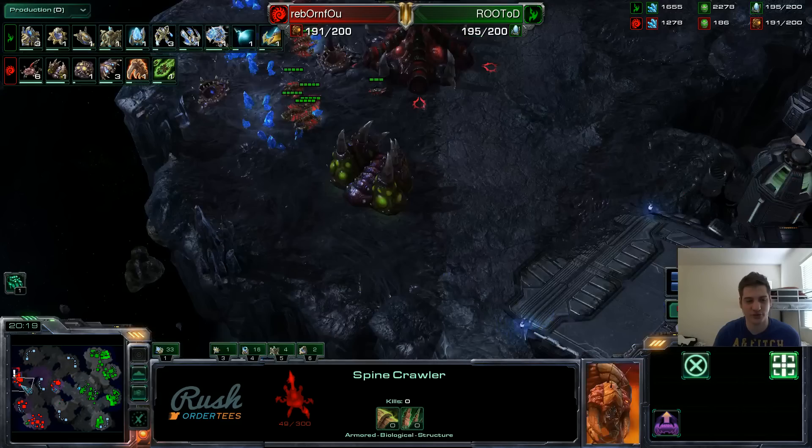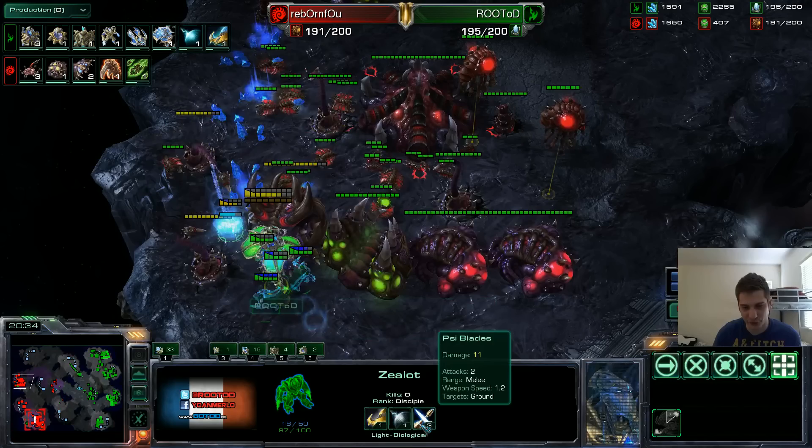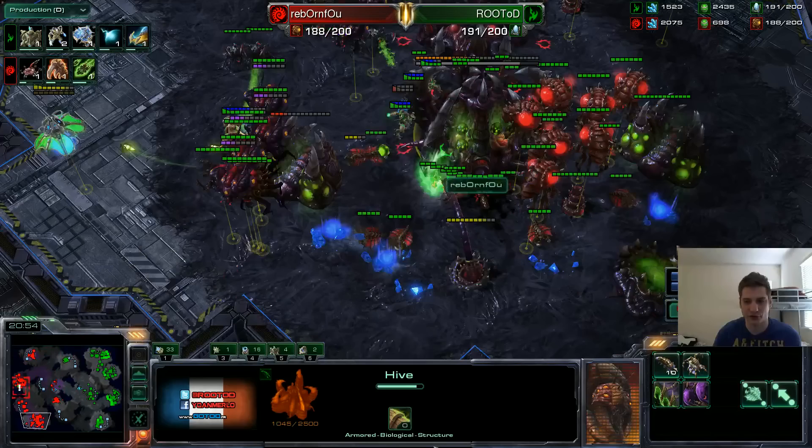Now I'm doing two drops simultaneously. First drop here — I'm not expecting to do much with this one. With the other one, I was really hoping to stop his economy a bit more. As soon as I start dropping, I see he has a couple Spine Crawlers, but thank God I have 3-1-1 units which are very good — Spine Crawlers don't do that much damage against those. I see that his army was kind of out of position. I knew his Broodlords were there and they are very slow, and the Infestors aren't too quick either. So I went for the Hive here and the Greater Spire here, which I got.